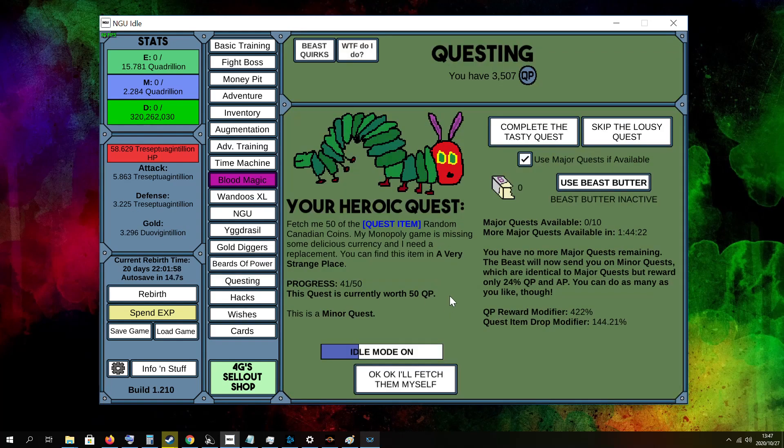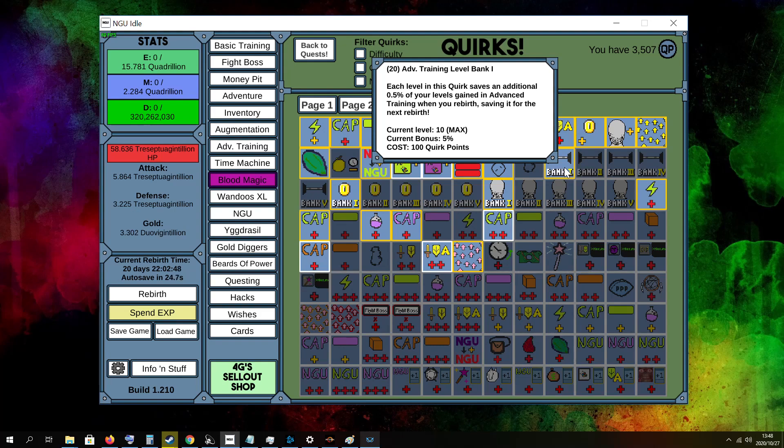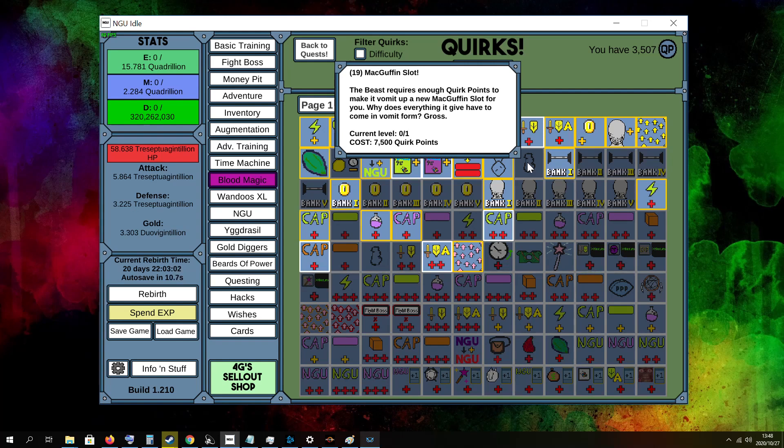Next we got questing. It's quite a long process to get your QP points higher — at the start it's very very slow, and even now for me it's still very slow. I've got a QP reward modifier of 422% which I got through my axe, and PP points can boost it too but not by much. I'm currently getting 50 QP points for a minor quest on idle mode, or 100 if I don't do idle. Like 7,500 QP will probably take me about three days to accumulate.